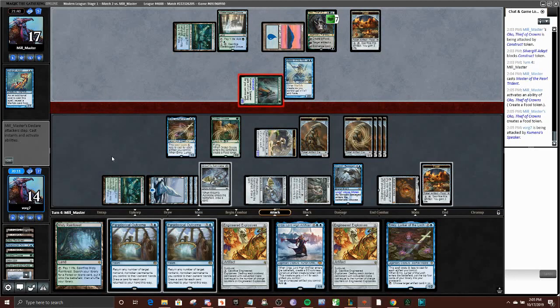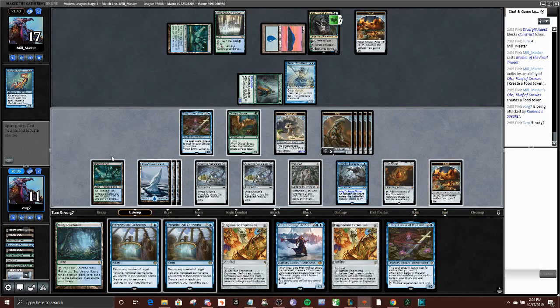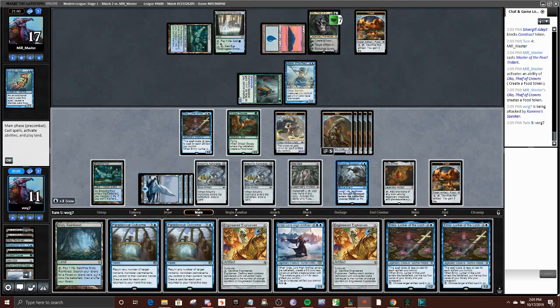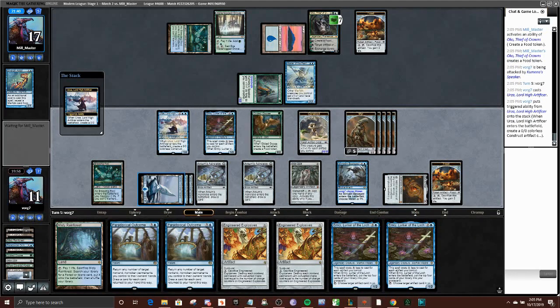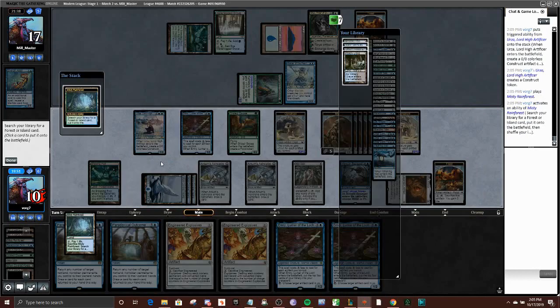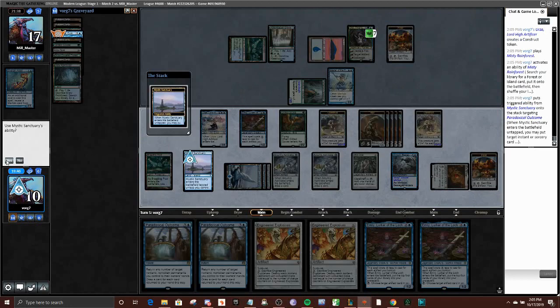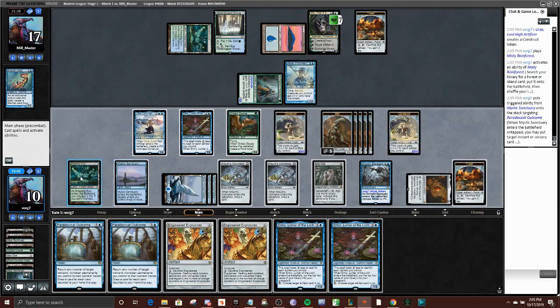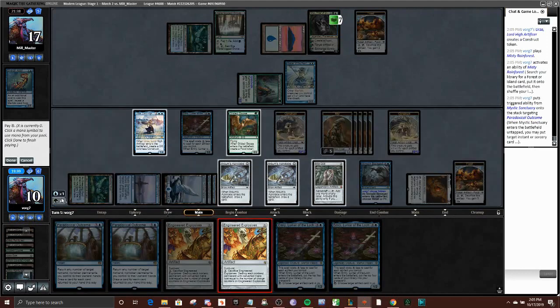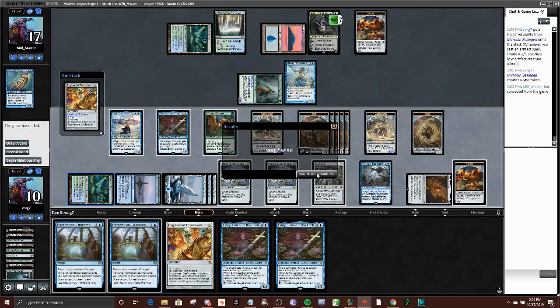They are going to attack — makes sense, they have to kill me. I'm just going to play Urza. I probably just want to kill them with damage — takes too long to pull a combo off. I'm just going to play this for two and pop it, and then if they have some form of interaction post-combat I can go off and still win this turn. They did not.